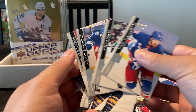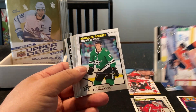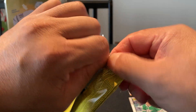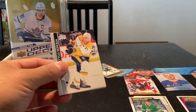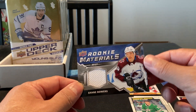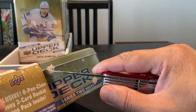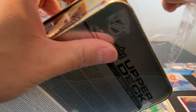Artem Anissimov canvas and a Thomas Harley marquee rookie. Last pack out of tin number seven: we have a rookie materials for Shane Bowers. So we did end up getting one rookie materials in the first half of the case — the Carter Hart one. I guess that's a throwback rookie jersey or whatever they're calling that.